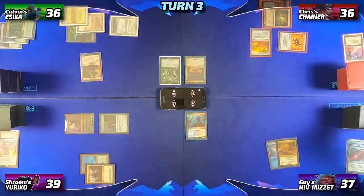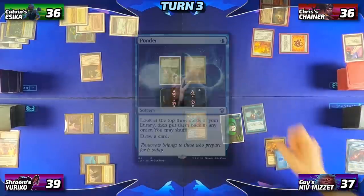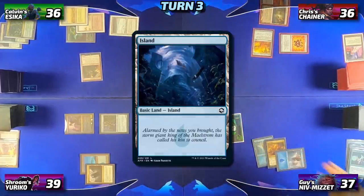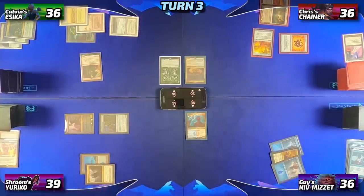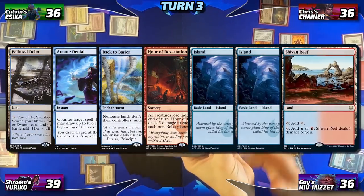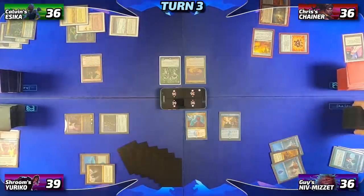But Guy isn't going to like that, and he'll cast a Mana Drain, countering the Ashnod's Altar and getting him some mana on his next main phase. This ends Chris's turn. Guy will untap, draw, find his Mana Drain mana, tap his Island to cast a Ponder, digging for information before committing to his next play. He'll drop a basic Island, then exile his graveyard and spend all his mana to cast Dig Through Time.